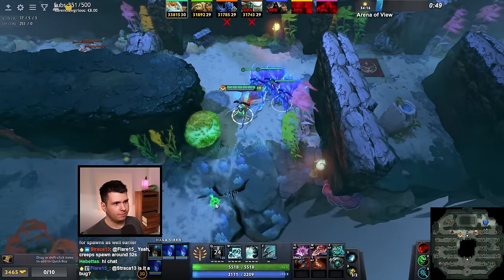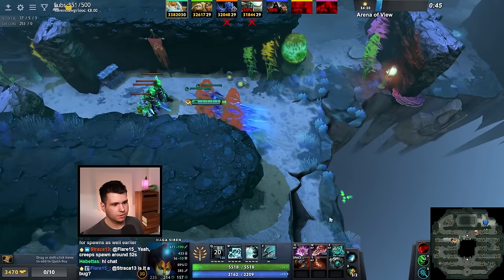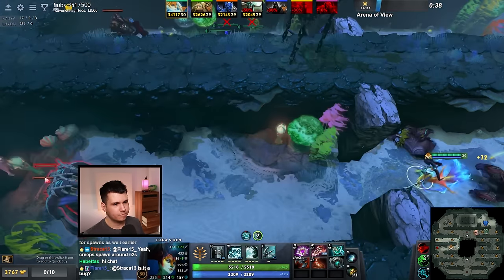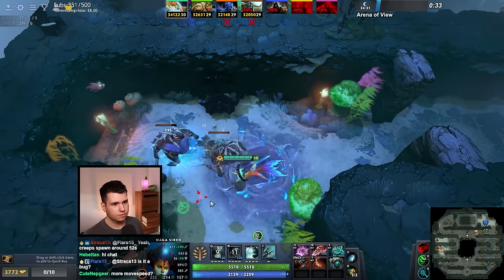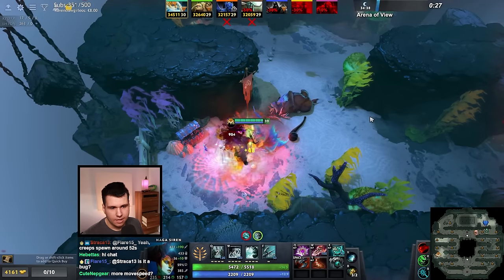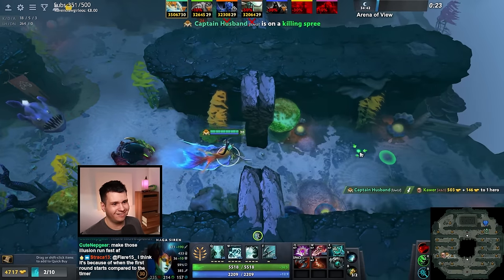We are unbelievably powerful. I'm just gonna send illusions over here and let them farm this. How much damage does this do now? 700 damage! That's absolutely crazy, that is so insane. Oh hello — get smacked. Oh here's another one, oh I got hexed. Rude.